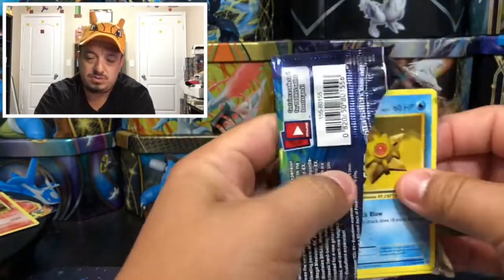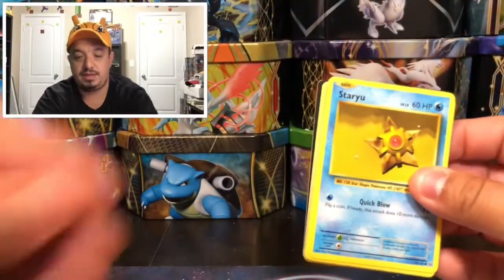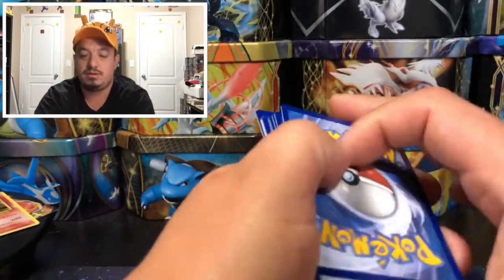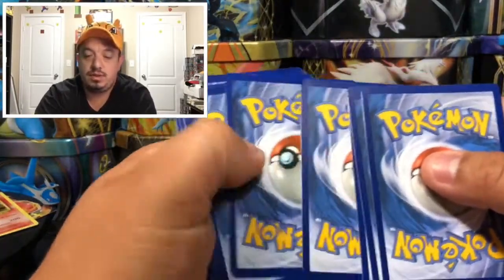That's mega Venusaur on the pack — there we go. Here's a code card for you guys right there. I really hope you guys pull something cool out of that code card.